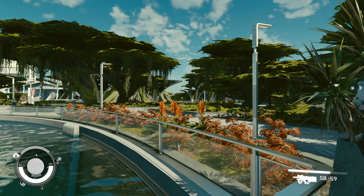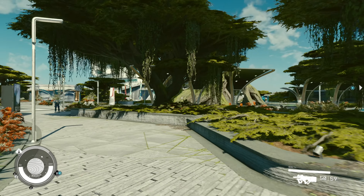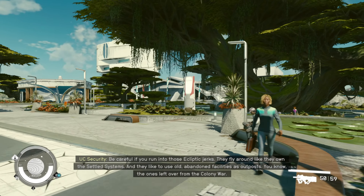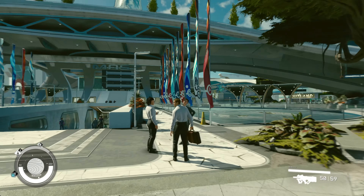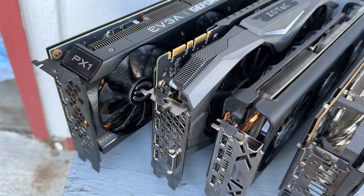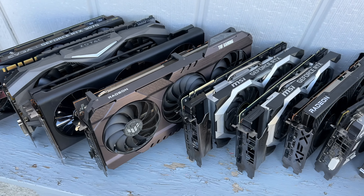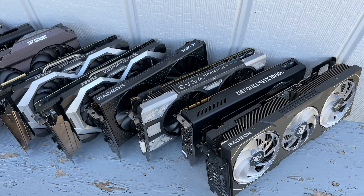I've done my benchmark run in New Atlantis, which at least at first seemed like it was the most intensive part, although there are some more intensive spots. This is in the Mast District — I picked here because it was a more consistent run-to-run benchmark pass that would work on all my tested GPUs. I've got cards ranging from Radeons and GeForce to Intel Arc, tested as of September 4th. Intel did release a driver on the 3rd that at least allows the cards to start the game, so credit to them for that.